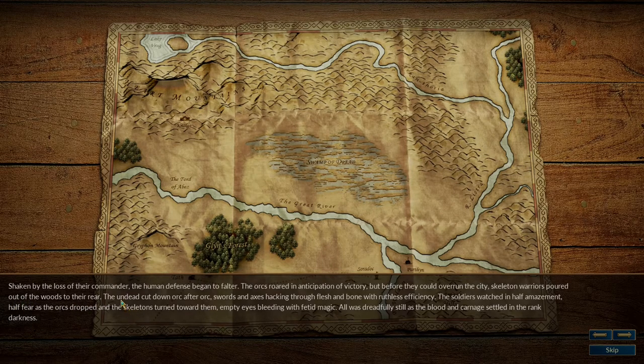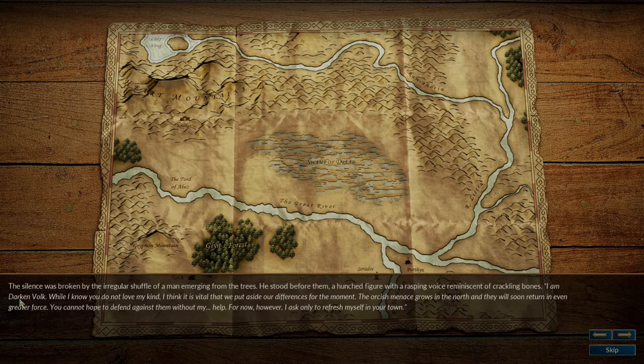The undead cut down Orc after Orc, swords and axes hacking through flesh and bone with ruthless efficiency. The soldiers watched in half amazement, half fear as the Orcs dropped and the skeletons turned toward them — empty eyes bleeding with fetid magic. All was dreadfully still as the blood and carnage settled in the rank darkness. The silence was broken by the irregular shuffle of a man emerging from the trees. He stood before them, a hunched figure with a rasping voice reminiscent of crackling bones.